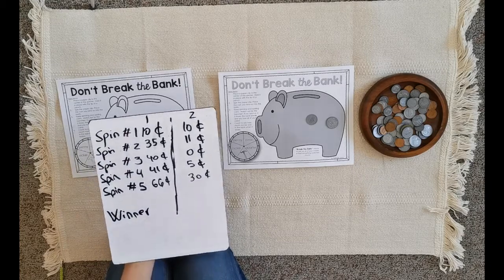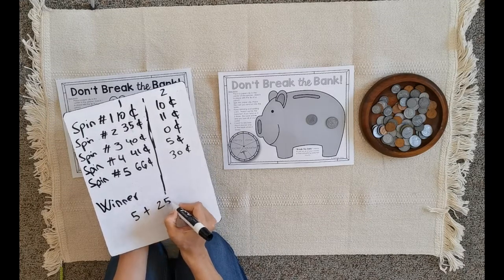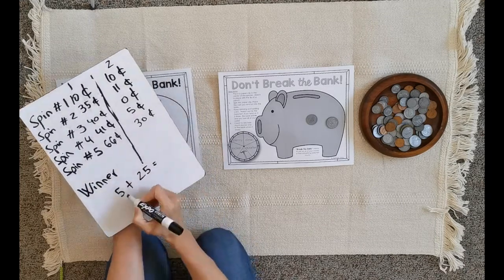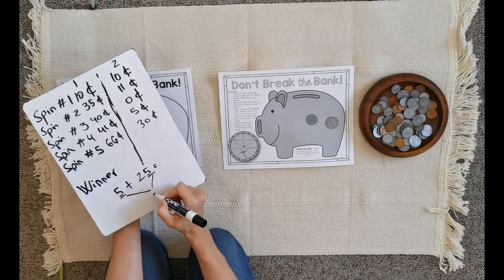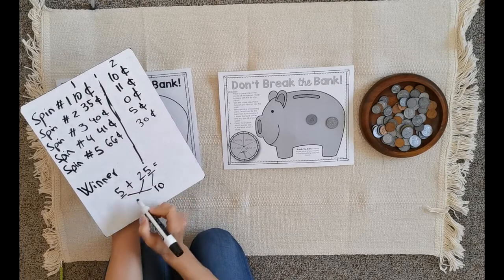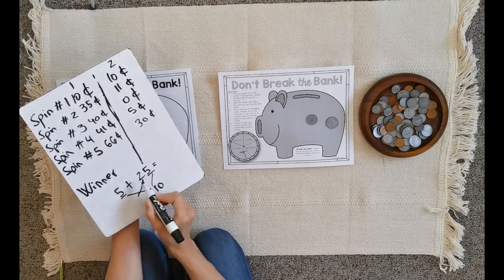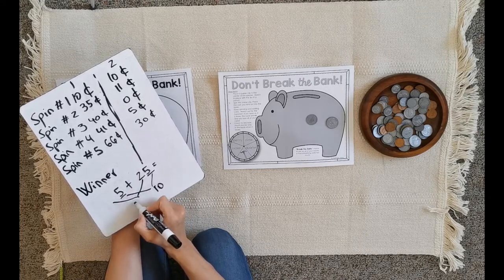Imagine you don't know how to do the addition five plus twenty-five. Look at how place value works here: ones together — five plus five makes ten. Then tens on this side — I have zero and twenty, that makes twenty.